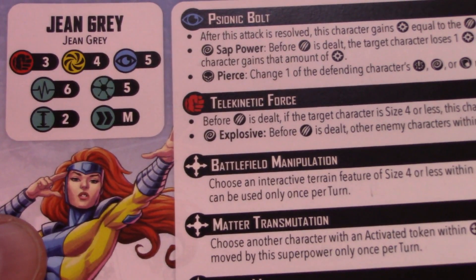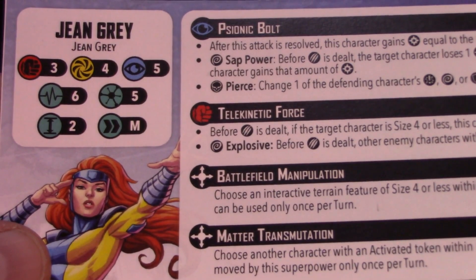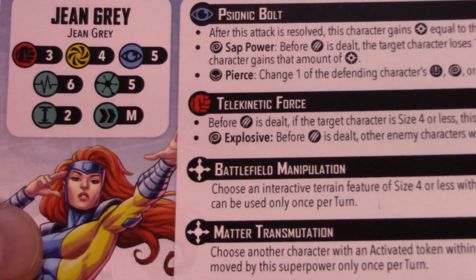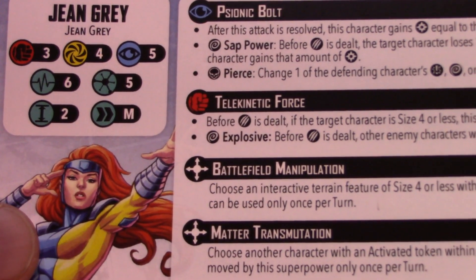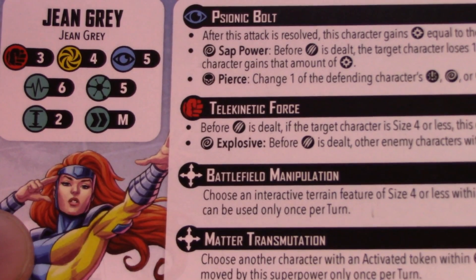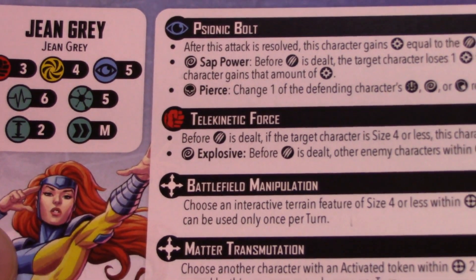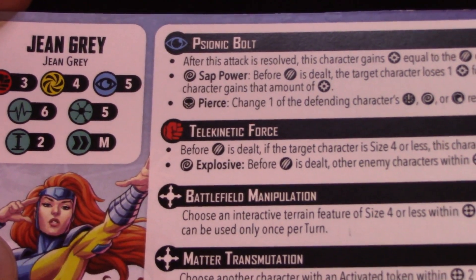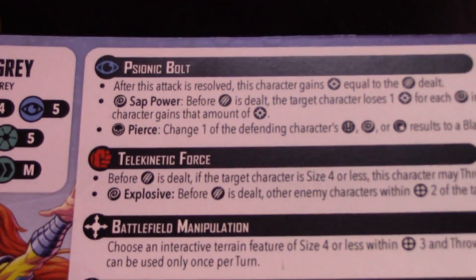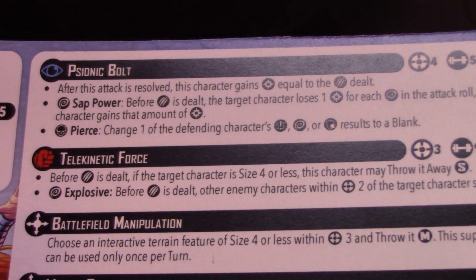For her card, Jean Grey has defenses of 3/4/5, stamina 6, threat 5, size 2, medium move. She is very beefy with 6 stamina on her healthy side and 7 on her injured side for a combined 13 stamina at 5 threat — that's a lot of stamina to get through. It's solid, especially if you're able to take advantage of her mystic defense.